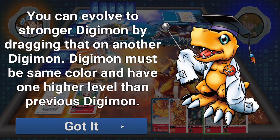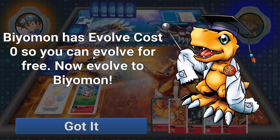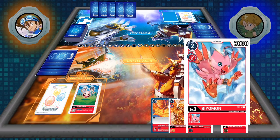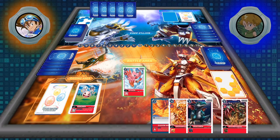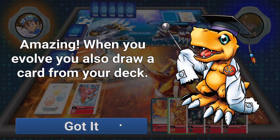Great job! You can now evolve Koromon into a stronger Digimon. Drag the Digimon or place it from your hand onto the card — it must have the same color and be one level higher. Koromon is red. To evolve, you also must pay a price. This Greymon has a price of 2, but Biyomon has an evolve cost of 0, so you can evolve for free. Most rookies have an evolve cost of 0; some have a cost of 1. Each time you evolve, you draw a card.